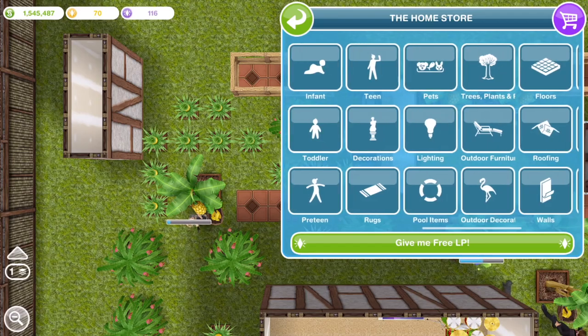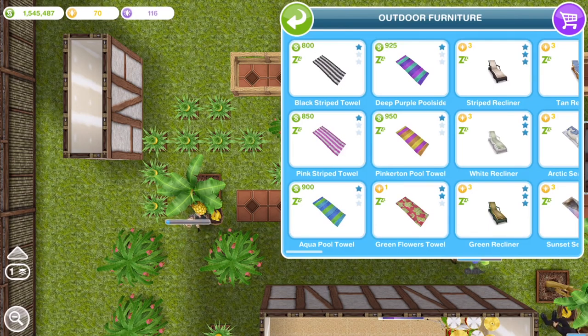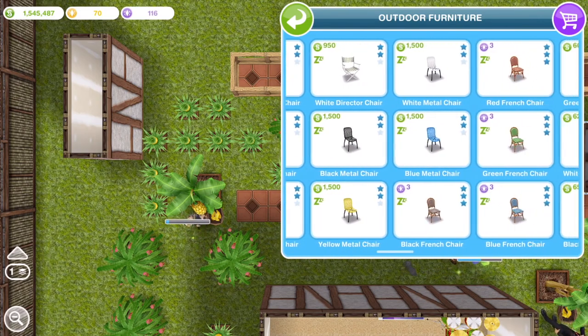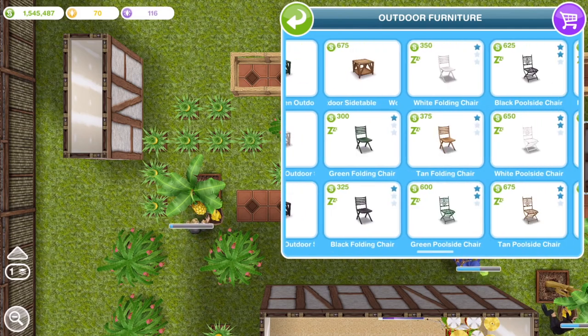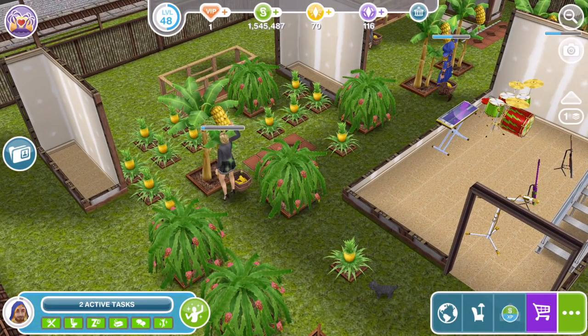It will work on any one by one item that you can place outside — so any of the decorations we looked at before, any of these tables or chairs. For example these SP chairs — you might not want to spend your SP on the black French chair but you want four of them. Just buy two and then you can duplicate them. There you go guys, that is how you can duplicate outdoor one by one items.